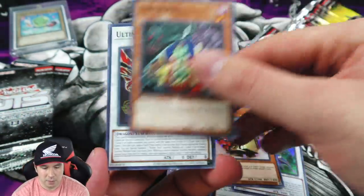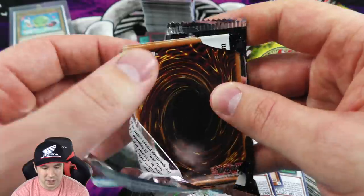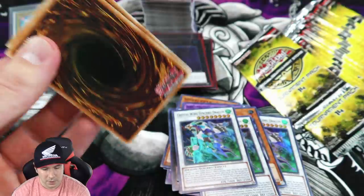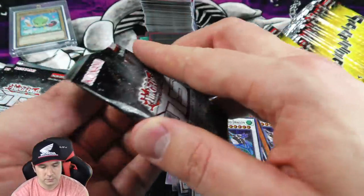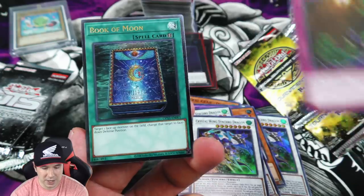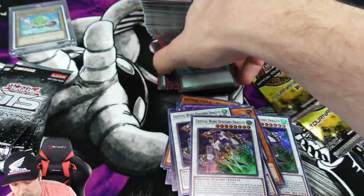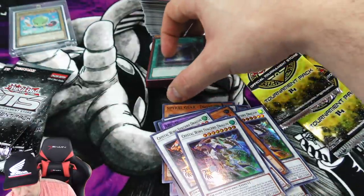These new combo decks come out and just make some cards that were worth pennies worth a ton of money overnight. Scrap Golem only got up to like six or seven bucks, but for a rare that's still a lot of money, especially when you need multiple copies. You can see our mascot Jerry Beans Man in the corner hanging out looking over everything. Another ultimate rare Book of Moon! So that's our fourth one - one, two, three, four ultimate rare Book of Moons, that's really nice.